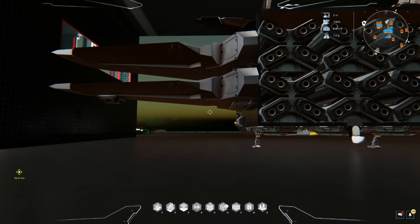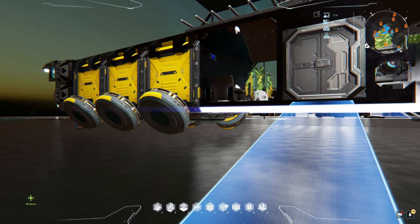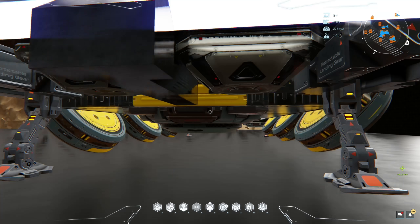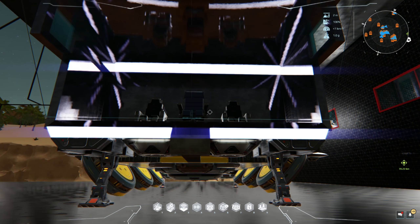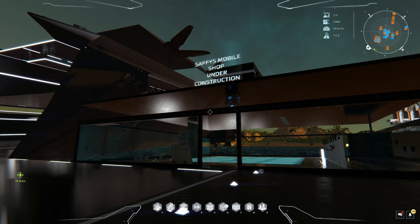I could probably extend out more engines and get some different wings, but I want to get this functional so we can go out and do some things. We've got large cargo containers, hovers, vertical boosters — all kinds of things. This is the cockpit, the flight deck — whatever — it's kind of boring in there. I think we need something. You know what, hold on, let's go grab something and spice it up a little bit.